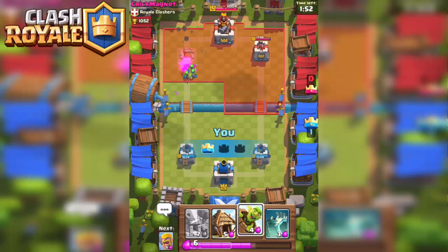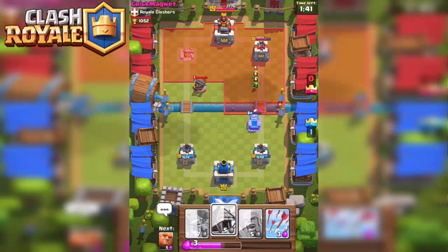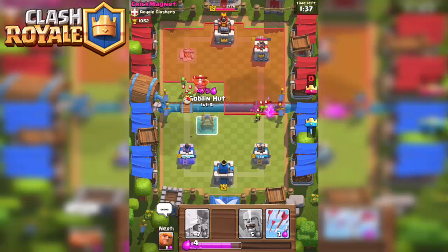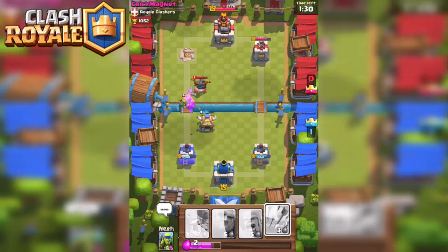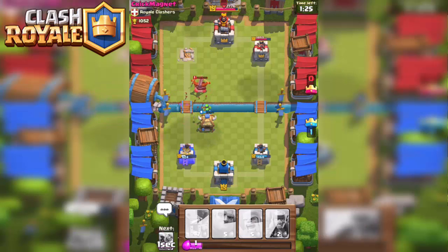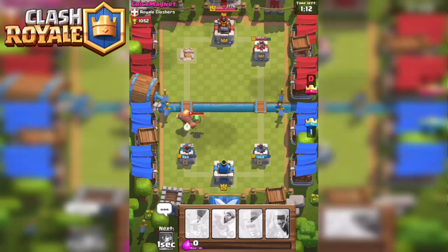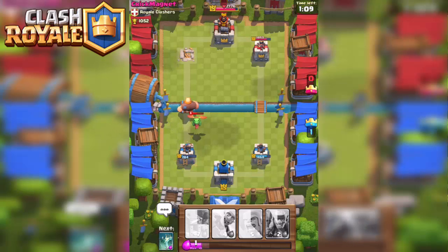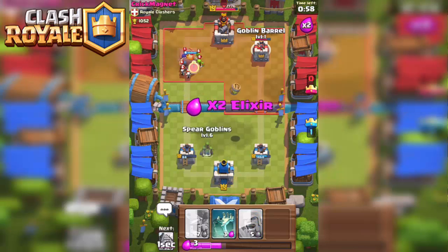Nice push — now we're going right side. Goblin barrel out there and he has an PEKKA — oh no, this is not good at all. I've got to get a building out but I did not get it out in time. There's nothing I can do. Arrows to drop it down, but unfortunately the PEKKA is very hard to defend with what I'm running. I can't distract him — it did not get him down in time. That's gonna be a tower loss for me. 84 health left on that — I doubt we're gonna be able to protect it for 60 seconds, but we're gonna try.